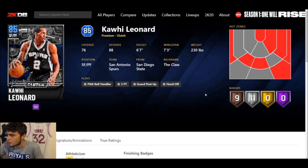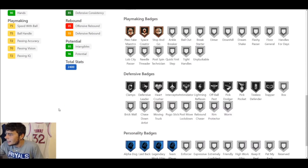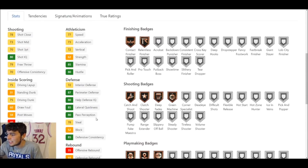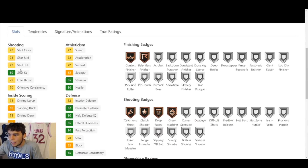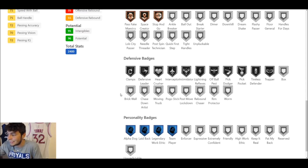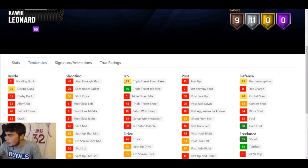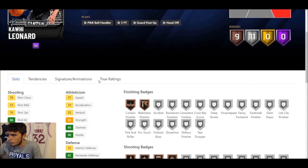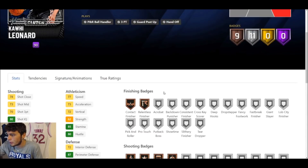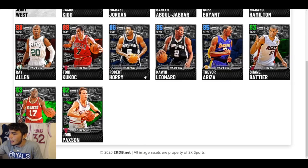Hopping to the next card — small forward six-foot-seven Kawhi Leonard. 73 three-ball, decent driving dunk, 77 speed. When you compare him to Trevor Ariza, I'm taking Ariza every time because Ariza can actually shoot. Kawhi's 73 three-ball is not great at this point in the game. His defensive badges are super good, and he does have a good on-ball steal tendency, but the low three-ball holds me back. Still, Kawhi will be decent because of how good he is on the defensive end.